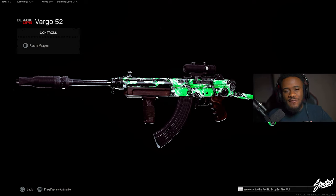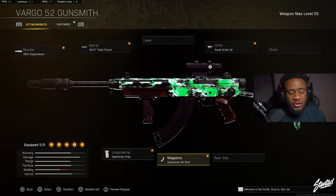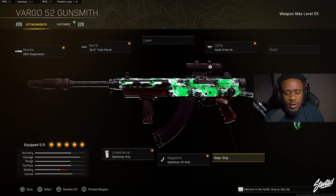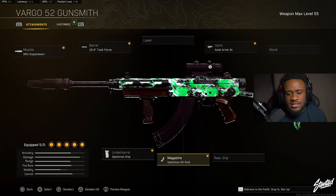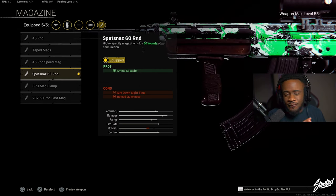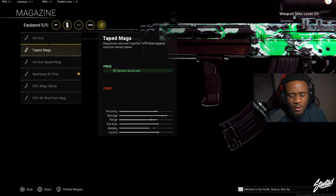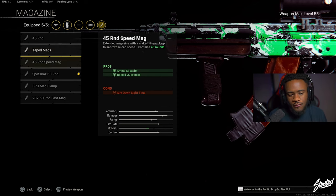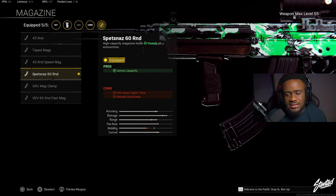For the last class setup — number five — I had to give you guys the Vargo 52, because this gun is actually pretty good now. Ever since they fixed the reload glitch it had on its previous release, you guys need to use it. The attachments I use are: the Groove Suppressor, the Task Force barrel, the Spetsnaz Grip, and the Axon Arms 3x optic. Because the Vargo 52 has a crazy fire rate, go ahead and rock the 60 round mag — 45 is simply not enough to kill two or three enemies at once. It also has a very good reload speed, so the 60 round works great.